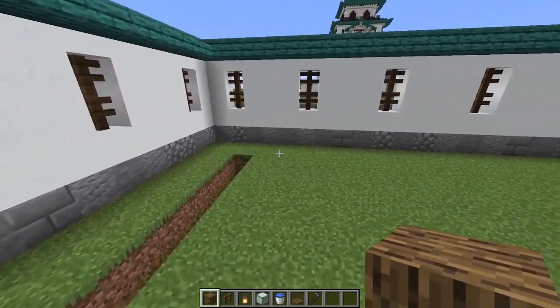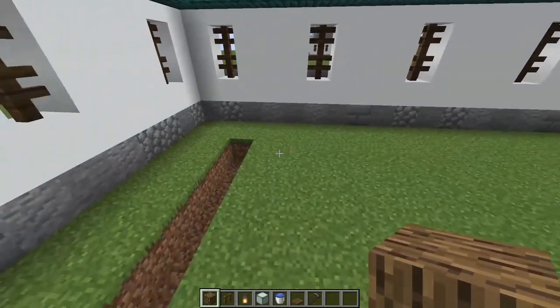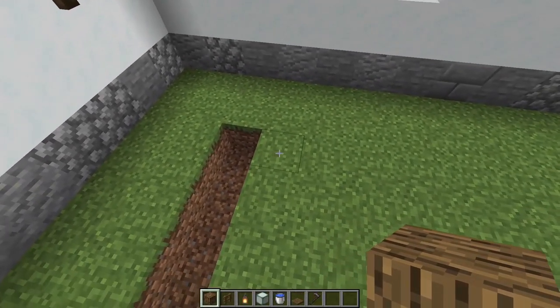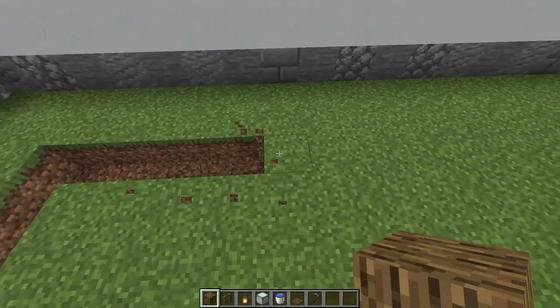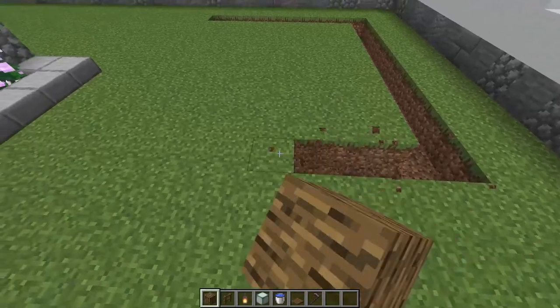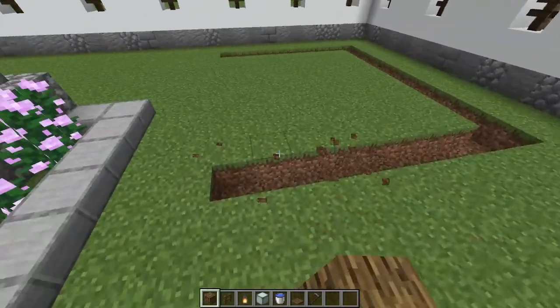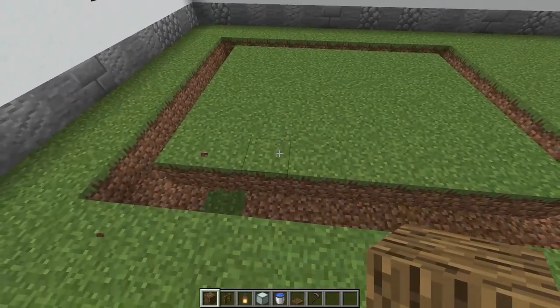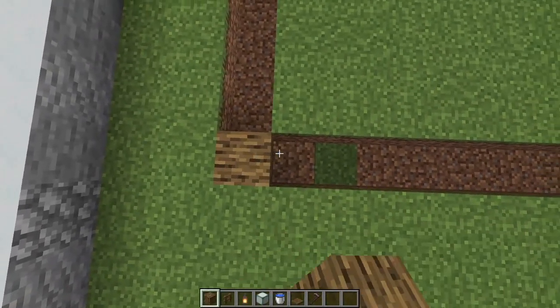On this wall heading out toward our statue, we're going to make a line that is 11 blocks long. We've already got one, so we'll count up to 11. Then we're just going to turn this into a rectangle — knock all of them out.